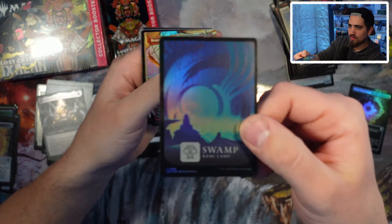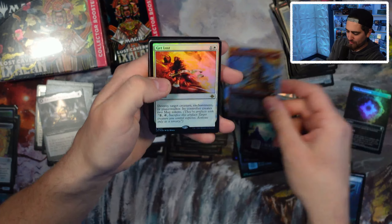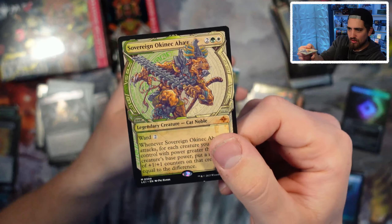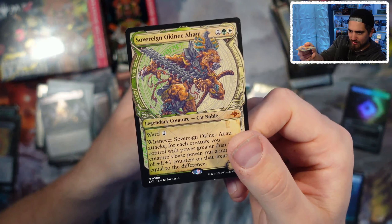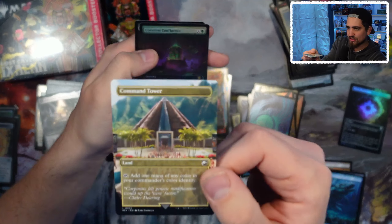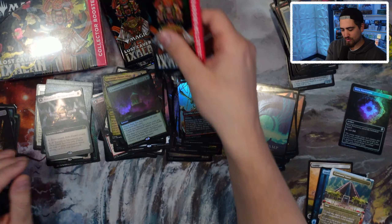Swamp — I can see why people like those, again not for me. Breaches, Get Lost, Hit the Mother Lode, Redemption Choir. Here's another Cat Noble — I like this showcase. Over attacks, for each creature controlled with power greater than this creature's power, put a number of +1/+1 counters on it. Cats doing +1/+1 counter things — surprise! Command Tower and a Confluence.